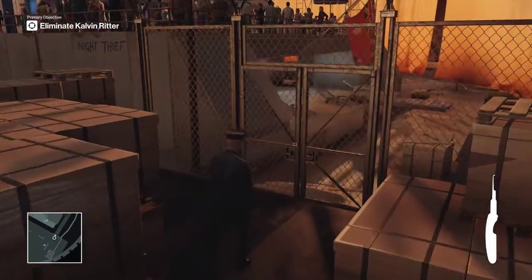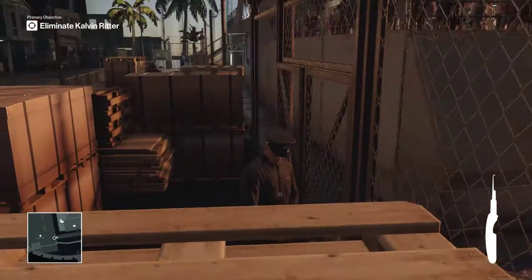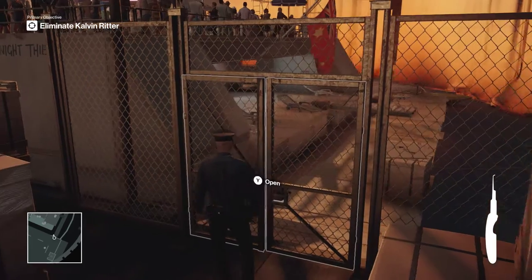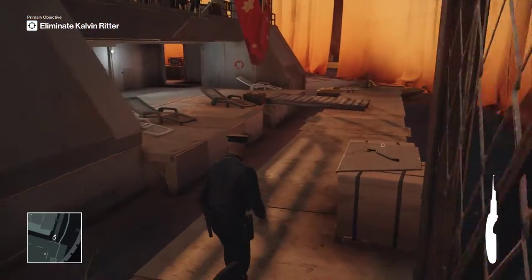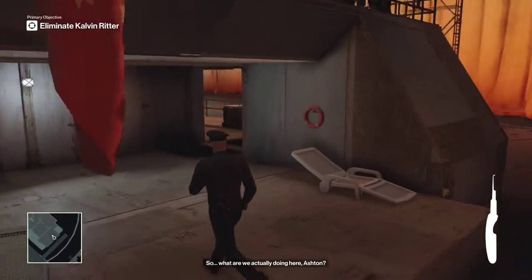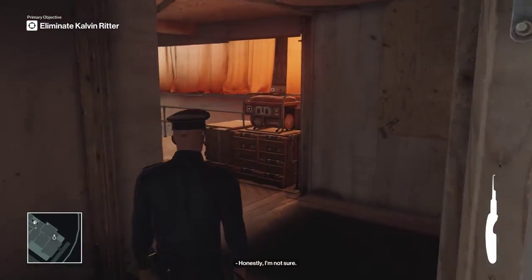Now we're going to use our lockpick we grabbed off the table to unlock the door here. We'll make our way through the back of the boat, and as you can see there's a generator right there. I'm going to switch that off, and that's going to get us the 'over here' challenge.